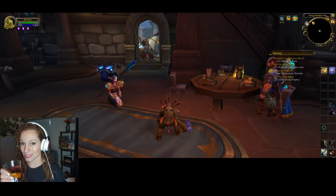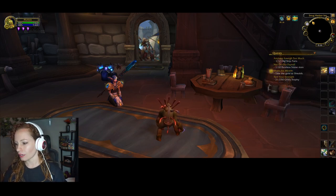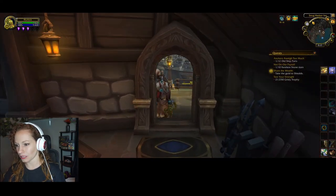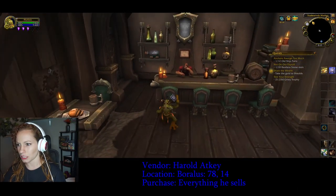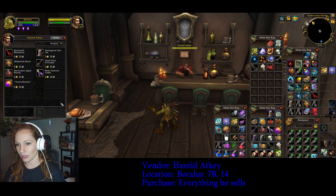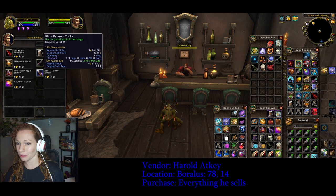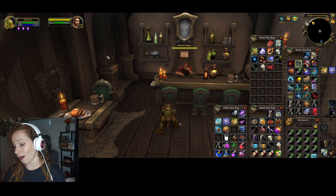This achievement does favor the Alliance, so we're gonna start with them. Assuming you're in Veralis and just hearthed and you're in the inn — go out the door to the left, next door over, and talk to Harold Atkey. Buy everything he has: Black Tooth Bloodwine, White Grove Pale Ale, Mildenhall Mead, Hookpoint Schnapps, Brennan and Apple Brandy, Bitter Darkroot Vodka, and Aurora Borealis. Buy all those and you're off to the next point.